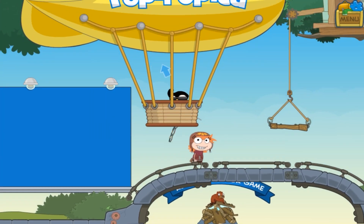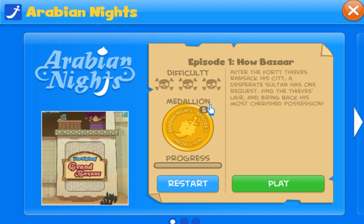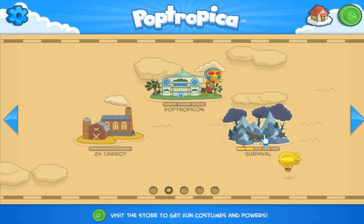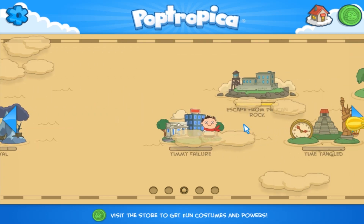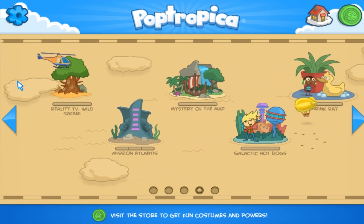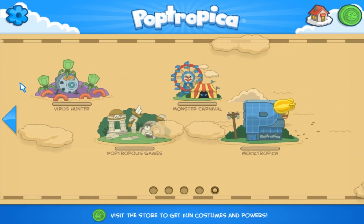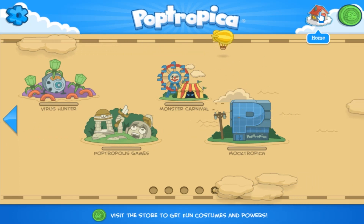Now, the map. You got Arabian Nights, all three episodes. Snagglemasters is there. 24K, PopTropicon, Survival — and it says I did the first two episodes, as you've seen in the recent videos. So it's all connected. Escape from Pelican Rock, Timmy Failure, Time Tank, Indology, Reality TV, Wild Safari, Mission Atlantis, Mystery of the Map, Galactic Hot Dog, Stringray, Virus Hunter, Pit Chopper's Games, Monster Carnival, and Mach Tropica. Oh, it's so nice to see.